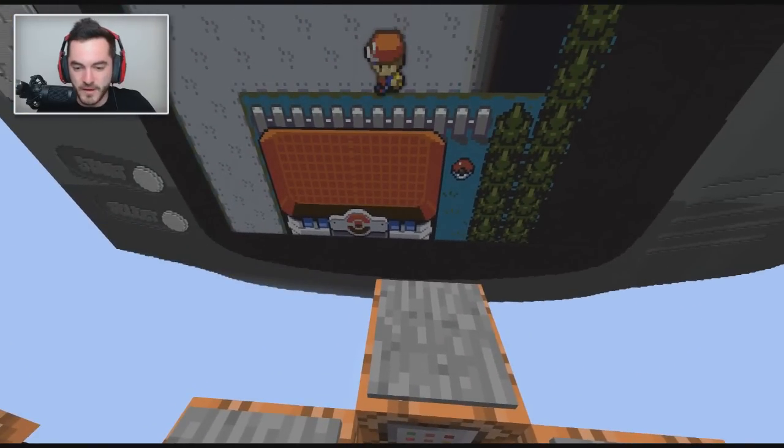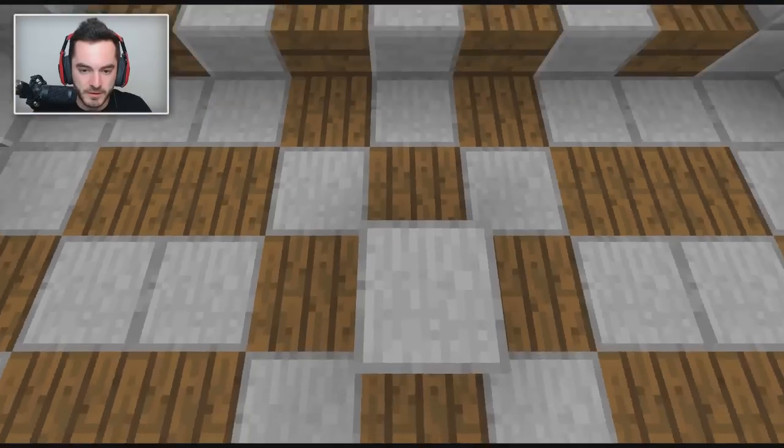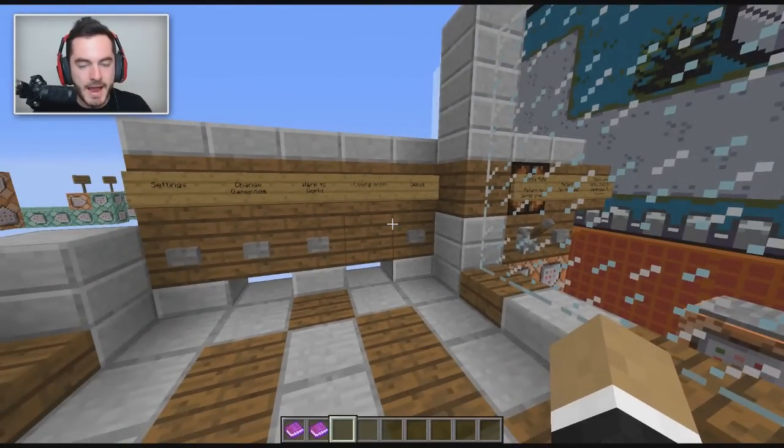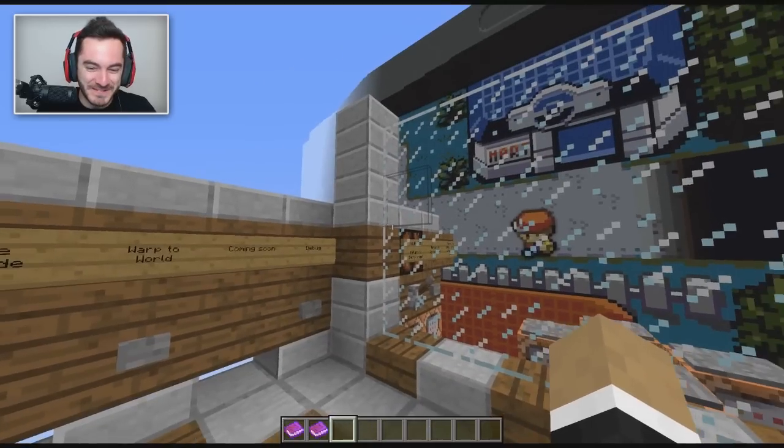That's the basic gist of it for walking around the map at the moment. I'm on these command blocks, and every time that I move over, it presses the pressure plate, then it just teleports me back and centers me again. Pretty cool. If I look straight down, I can go back into the center here. And that's not all — things are interactive here on this thing.